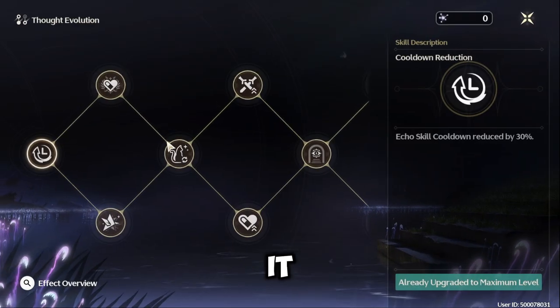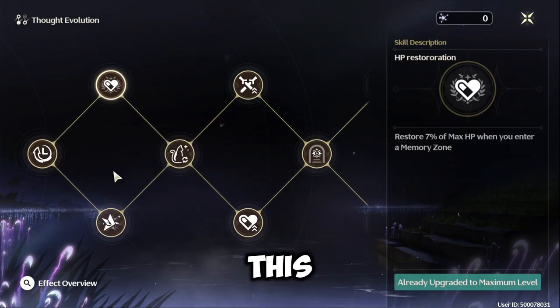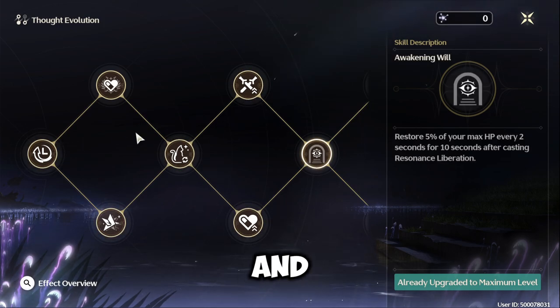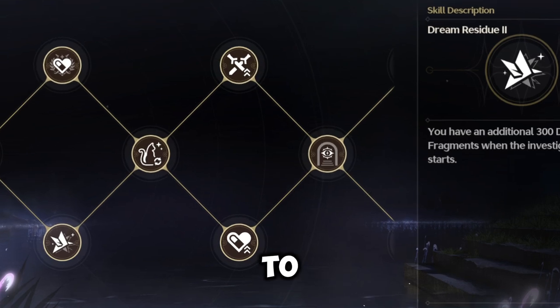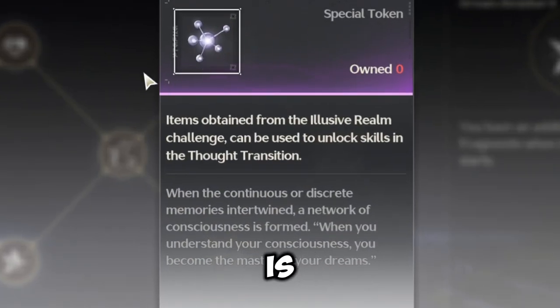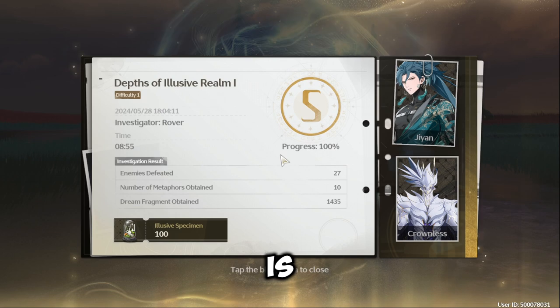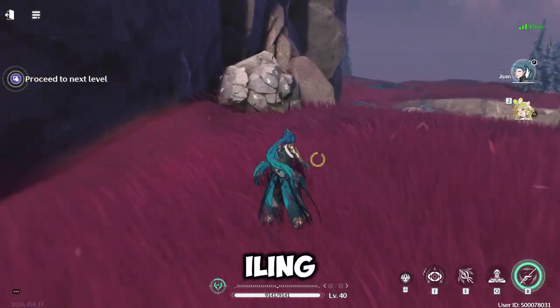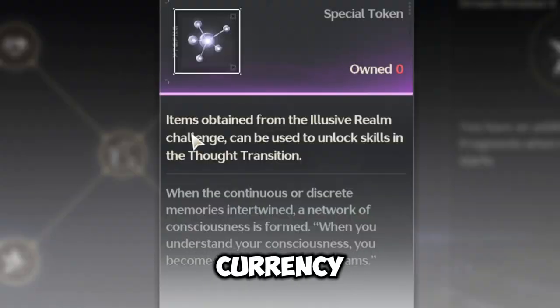As you can see, it does have a skill tree, and these skill trees are very useful to complete the challenge. To get this currency to unlock the skill tree is very simple — all you have to do is participate in the challenge, and by completing a floor, you will get this currency.